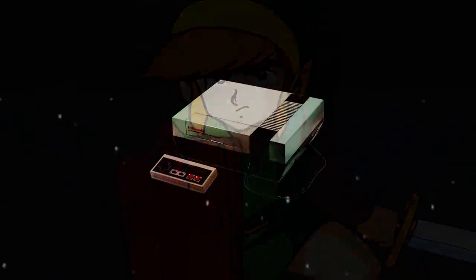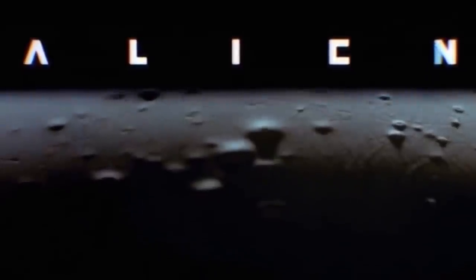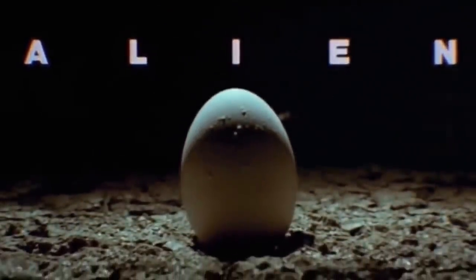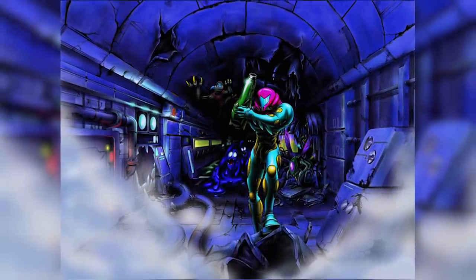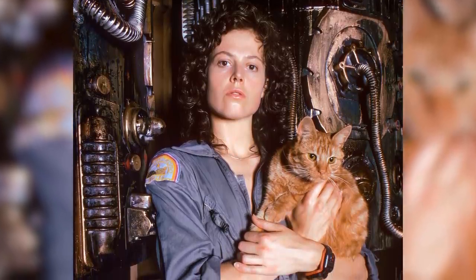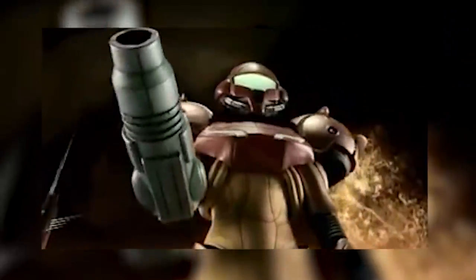Metroid was a series that stood apart from the Marios and the Zeldas following its release on the Nintendo Entertainment System. Taking clear inspiration from 1979's Alien, Nintendo broke away from their colourful games, creating a desolate and isolating space experience. But the inspiration wasn't just in theme — Metroid, like Alien, also featured a strong female lead, bounty hunter Samus Aran.